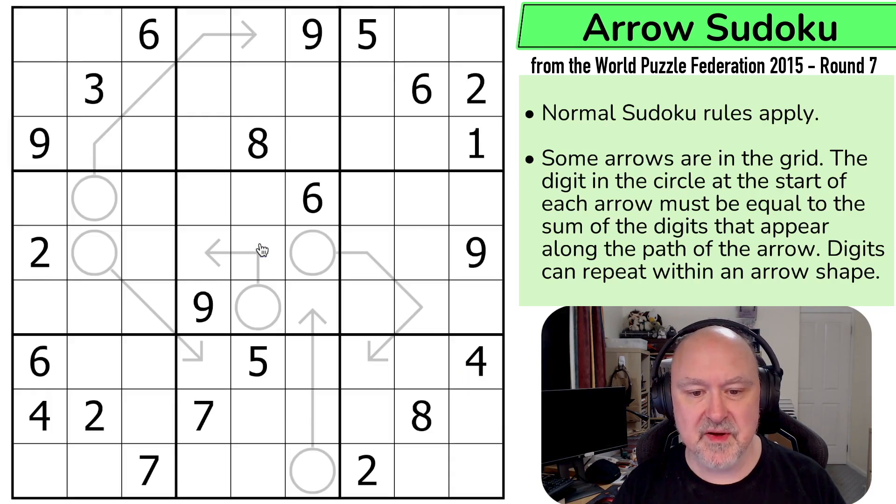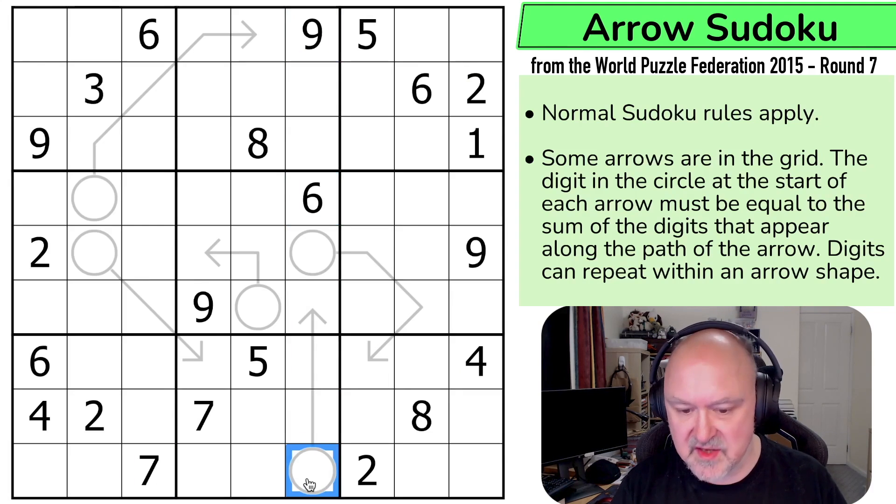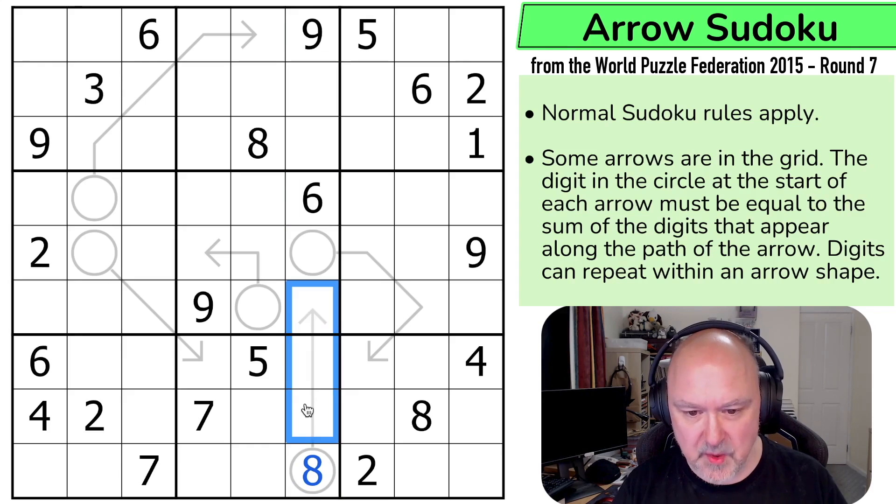I'm going to restart the puzzle to reset my timer. So immediately I can see that the minimum digits on this arrow are one, two, and three, so the circle has to be six, seven, eight, or nine. It can't be six, seven, or nine — so this is an eight. There must be a one on this arrow, and it's either one-two-five or one-three-four. I'm not seeing what to do with that yet, but this is an eight, which puts eight in one of those two cells.